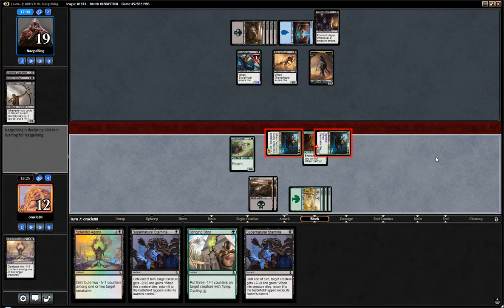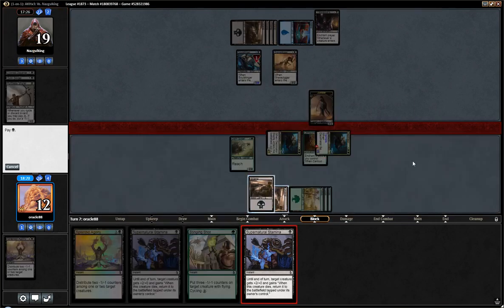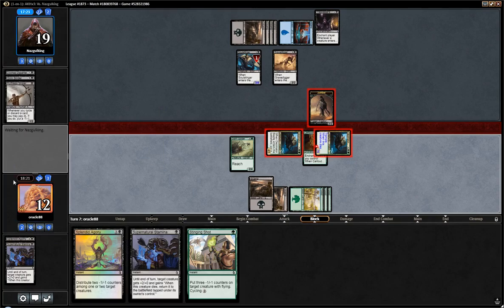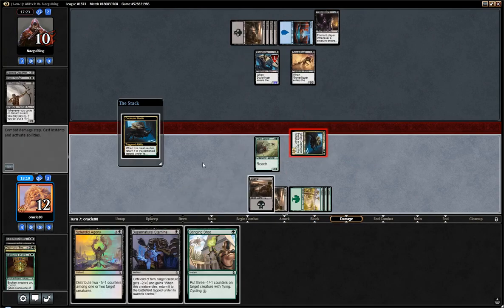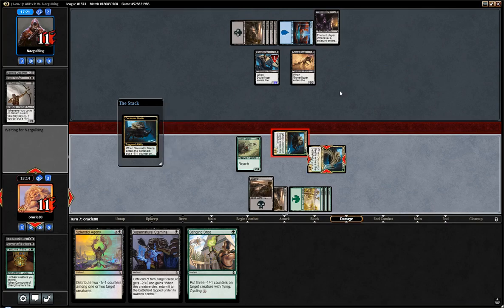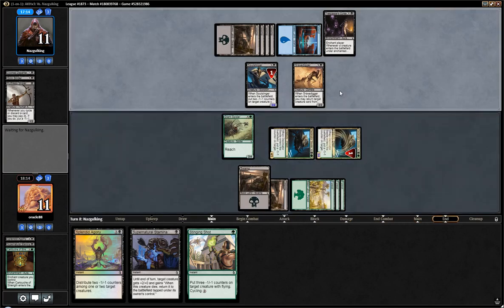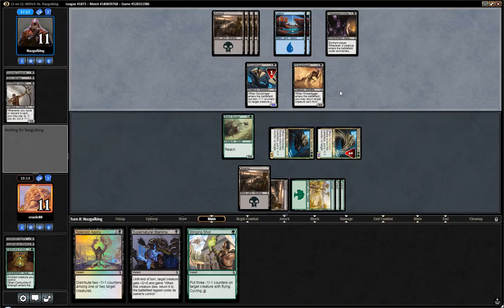Best case scenario, they double block the one that didn't fight and single block the other, and they get utterly destroyed. That's a decent move on their side, I guess — they take a lot of damage though. We are at 11; I don't really believe we are going to die here. We have answers to flyers — a Splendid Agony. Even if they go Final Reward on your Spider and put you down to 6, then we get to attack with 2 Beetles every turn, so what are you going to do?